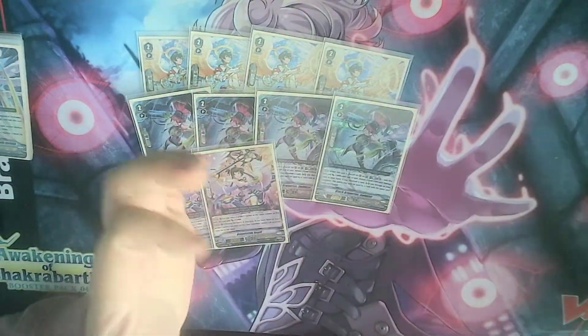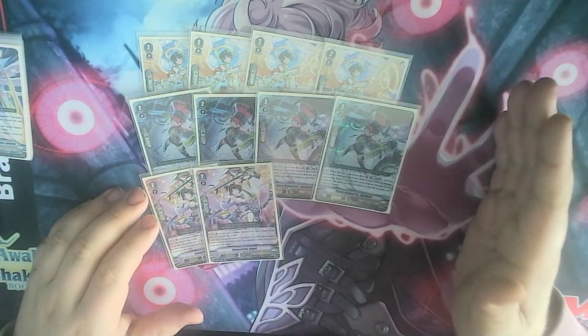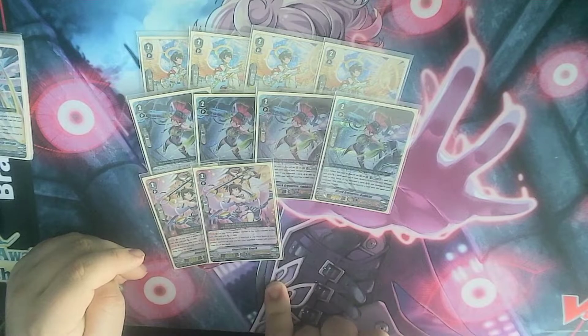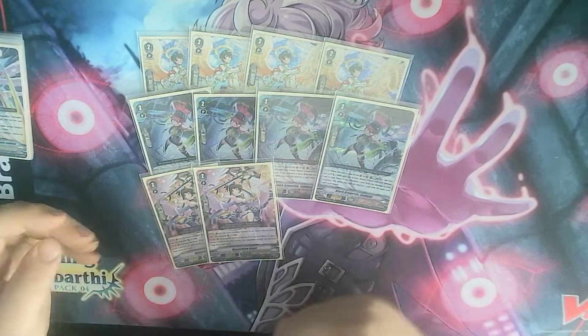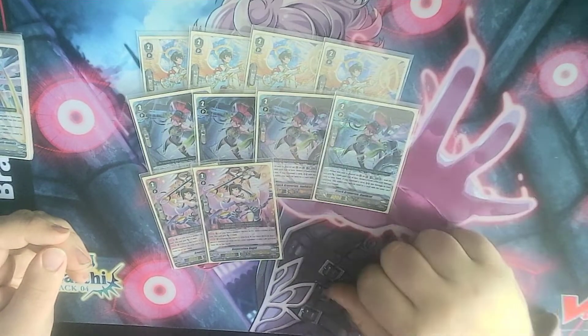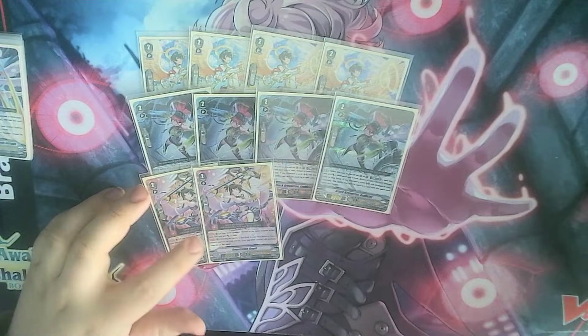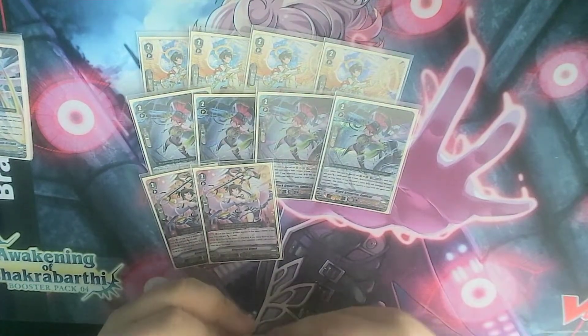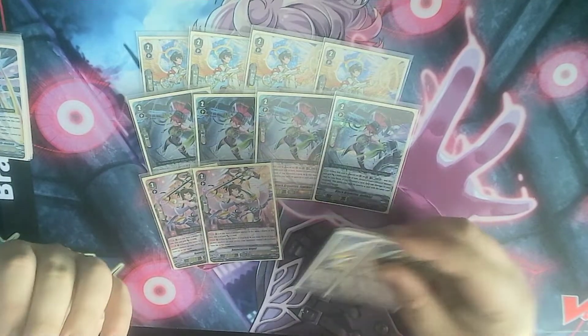Two copies of Amputation Angel. This is the card you want on your rearguard circle with a protect marker. A lot of the time it's going to be a really big beater and it's also going to gain Sentinel and Restrict when you have three or more protect markers. So really good pressure — it's going to become really big with your Shin plus the marker plus its own power gain.